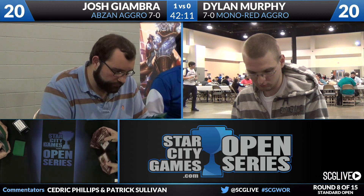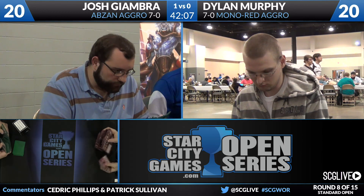Magma Spray is very good against Hangerback Walker but pretty poor against the rest of Giambra's deck. On the play you can just power through it and be faster. On the draw, you need reliable answers to Hangerback Walker. On Giambra's side, he coasted easily for that game win. His sideboard has two Thoughtseize, two Duress, three Herald of Torment, two Tragic Arrogance, two Self-Inflicted Wound, two Glare of Heresy, two Ultimate Price. Ultimate Price and Duress stand out as the cards he wants in this matchup.